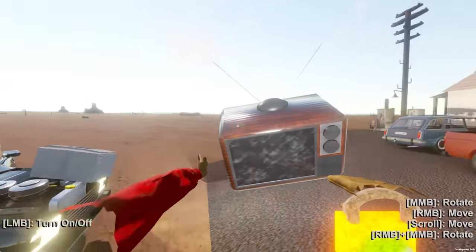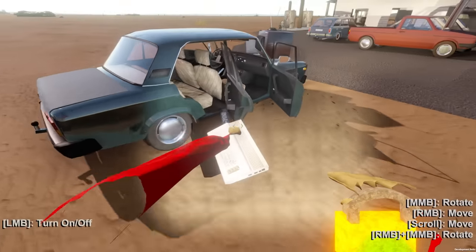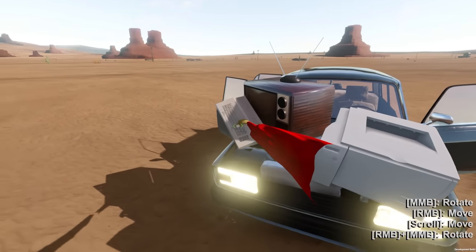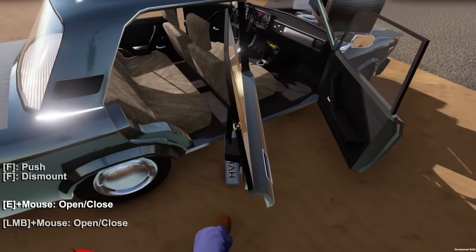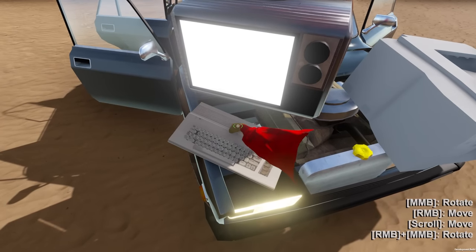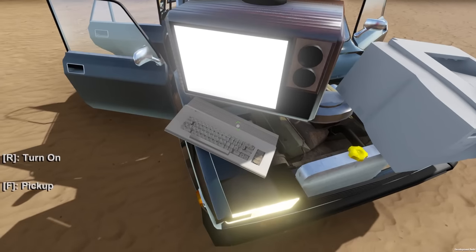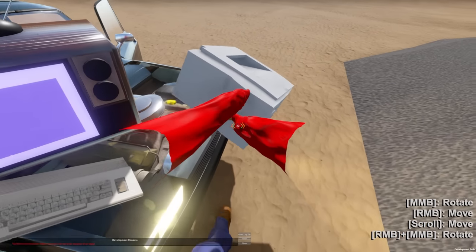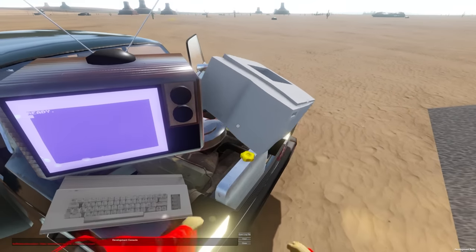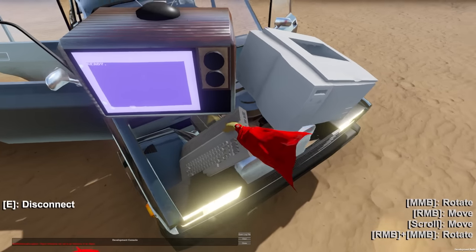I should have done this like 45 minutes ago when I started recording. Okay, we're now going to set this up — I want to sleep real quick so it's daytime and we can see. We're going to use this printer to change our plate so the cops can't find us. Let's see how this works — we have a mobile printing setup. My keyboard and my screen are back here, so this should work. We want to hook both of these into the TV, or maybe the printer goes into the computer.